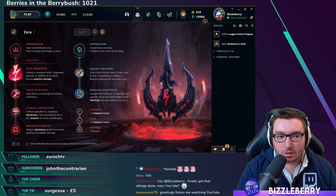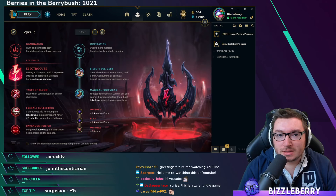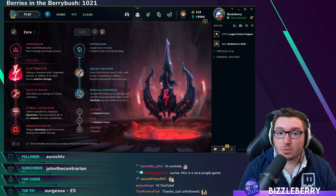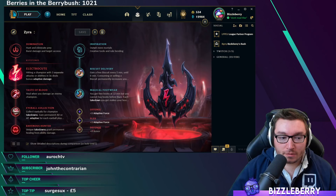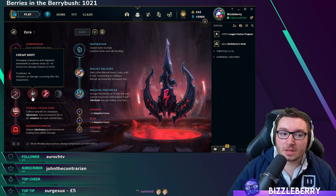Zyra is a little bit more complicated than some of the other supports. There are two different big builds. The primary build you'll always be looking towards is Electrocute. Electrocute will give you the most DPS during lane, but it can be difficult if you're against two poke champions on the bot side. This is a build for when you are able to consistently land three attacks against the enemy — this includes your plants. For the secondary rune, Taste of Blood gives you extra sustain in the laning phase.